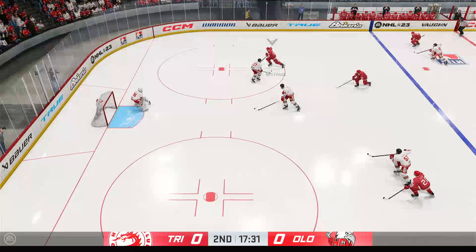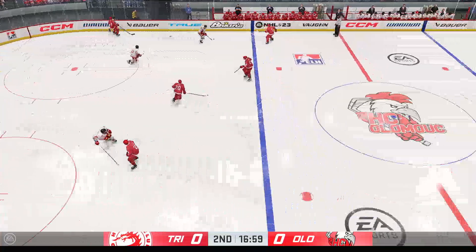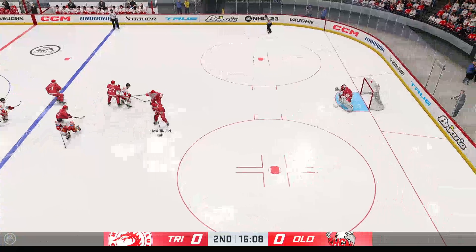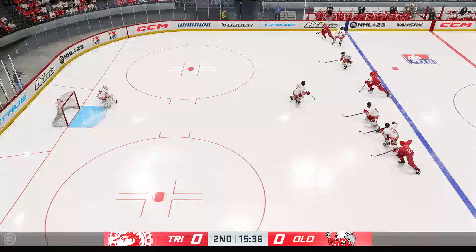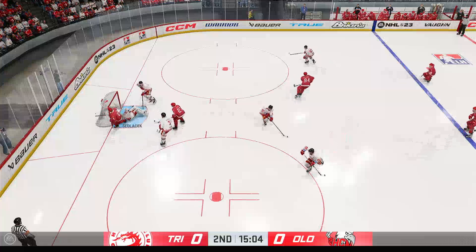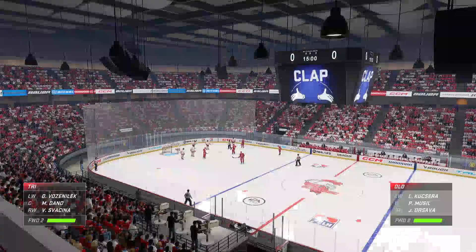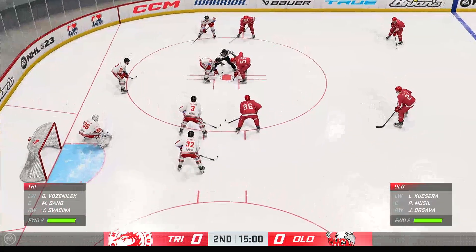Feeds the puck over to Nestrasil. The Roosters gain possession along the wall. Can't make the connection on the pass. Moved up ahead in the neutral zone. Grabs control at the point. Long lead pass into the neutral zone. On the back end, stones him in front, and gets the whistle after the goaltender hangs on. James Cebulski, Ray Ferraro with you here in the early going of this period. We've still got zeros on the board.